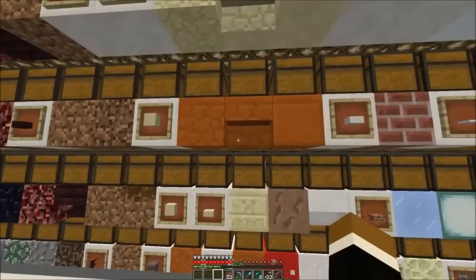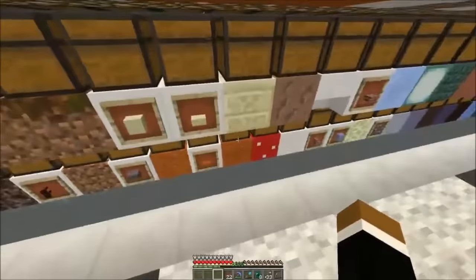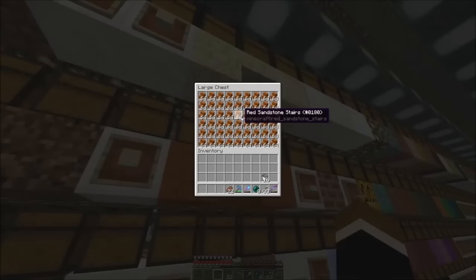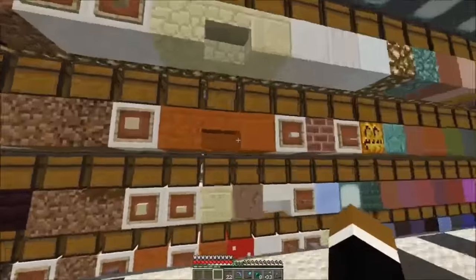A lot of effort also went into the red sand and sandstone. We have all the red sand blocks at at least double chests now. For something like stairs, you need six double chests of red sand to make a double chest of red sandstone stairs, so we needed a really powerful red sand converter.